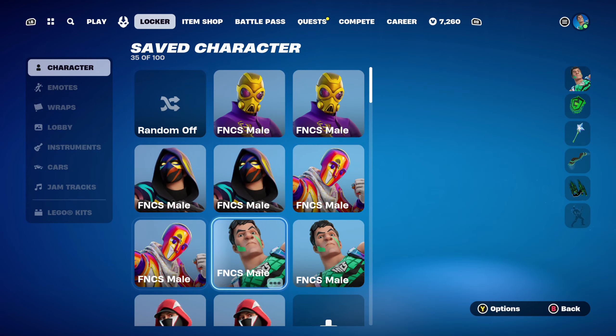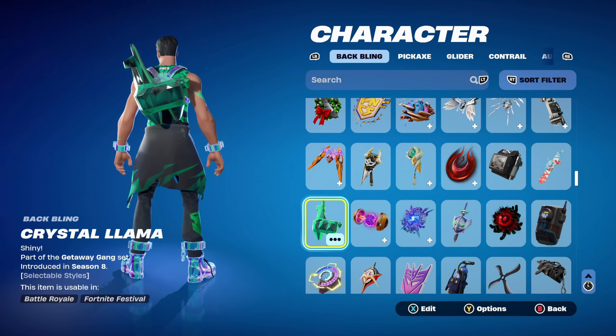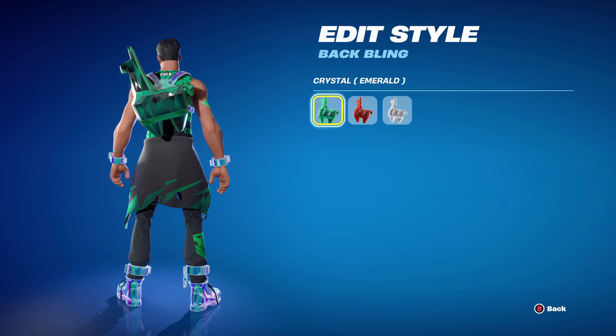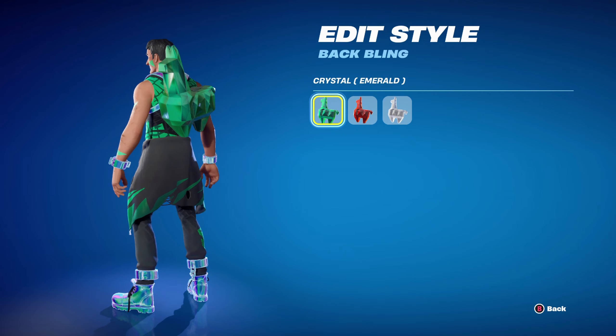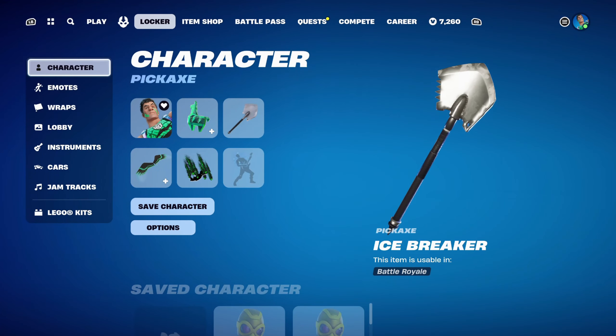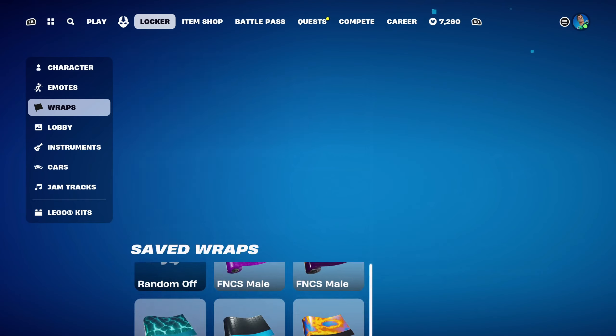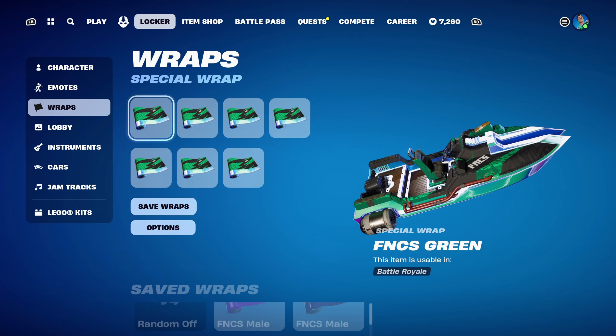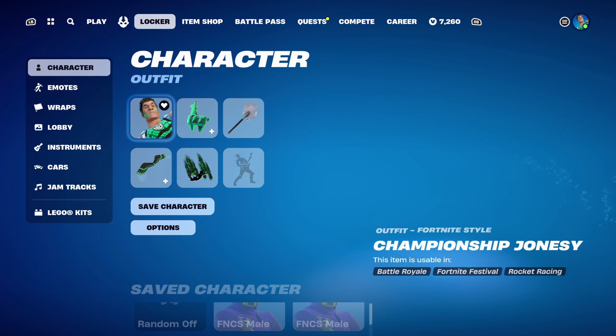Combo number 8 — I thought I'd use the Crystal Llama back bling, part of the Getaway Gang set, introduced in Chapter 1, Season 8. You get this back bling by completing a challenge in the Getaway game mode. I'm using the Emerald crystal colour for the green. The pickaxe is Icebreaker, part of the Arctic Command set, introduced in Chapter 1, Season 1 — mainly using this for the black design. The weapon wrap is FNCS Green, part of the FNCS set, introduced in Chapter 4, Season 2. I believe this is the wrap that goes with the Championship Jonesy skin.